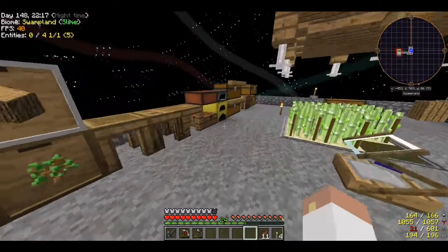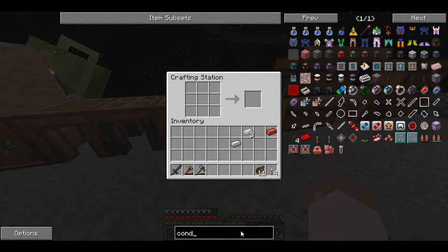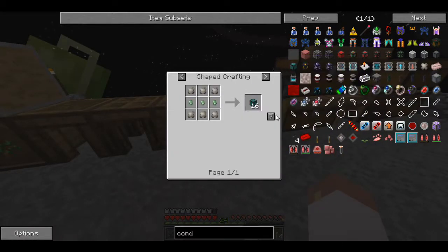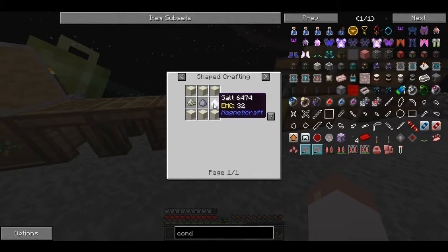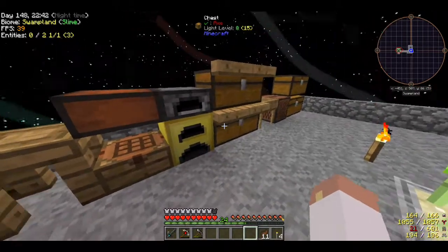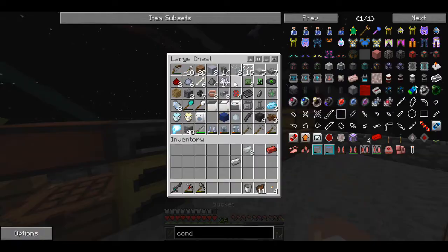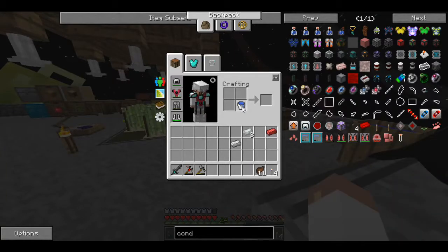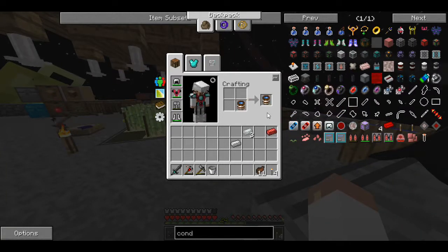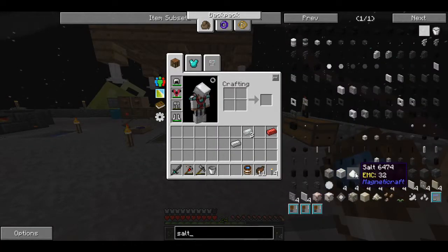Let's check on the conduit recipe. Item conduit — yes, let's start with these. I've gotta make it live. It's dust, salt, and clay. If I remember correctly, a water bucket turns into salt when crafted. Or is it this one that turns into salt? No — how do I get salt? I think Pam's HarvestCraft is probably going to be the easiest one to get. Where is the salt mechanism?